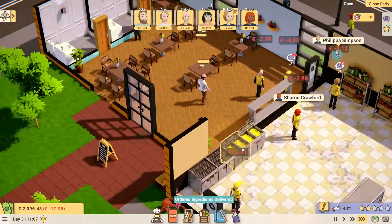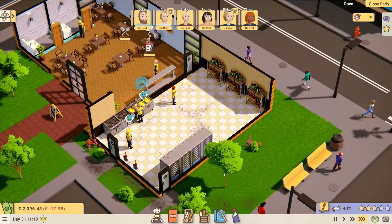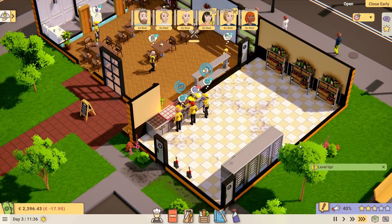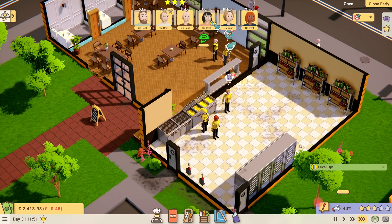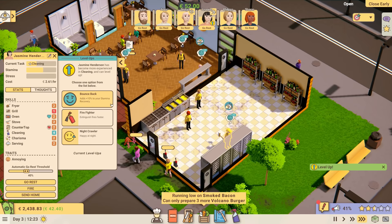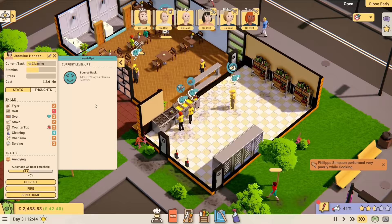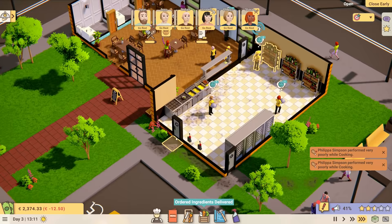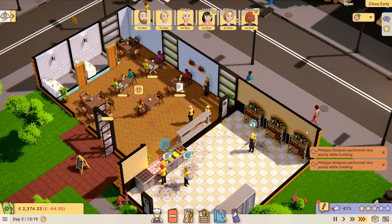Anna has a level up as well. She can increase the cooking skills of nearby employees while cooking, or go happy when tables are full. Let's go happy when tables are full — that seems like a pretty good one. For the most part, everyone's getting a little bit more tired a little bit more quickly, but we seem to be holding it together. So I think now is probably as good a time as any to leave it there for today.